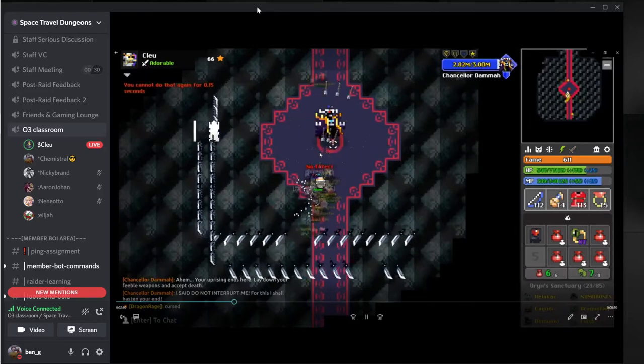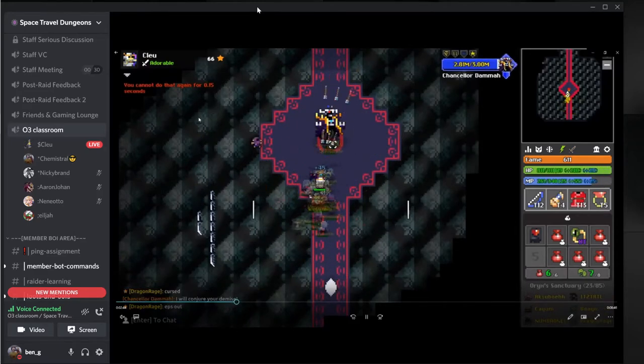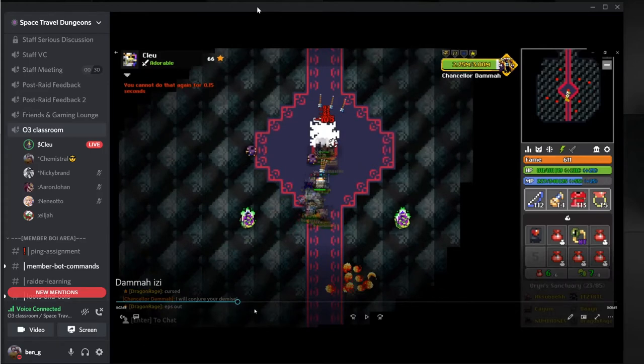First off he casts Conjure Your Demise, then he'll go into a rotation phase, then a portal phase. He's got two different colors: a red Conjure Demise and a green Conjure Demise. The green Conjure Demise gives you a green rotation phase, which gives you a green portal phase, then into the knife wall. Then he picks another Conjure Demise which can be either green or red — if it's red, it'll be red Conjure Demise into red rotation into red portal.